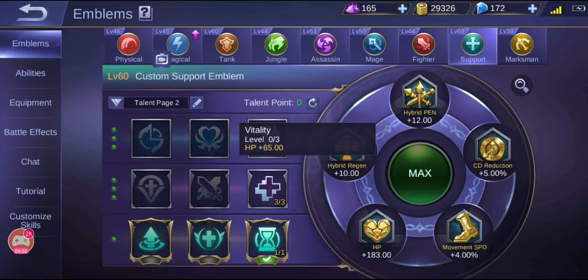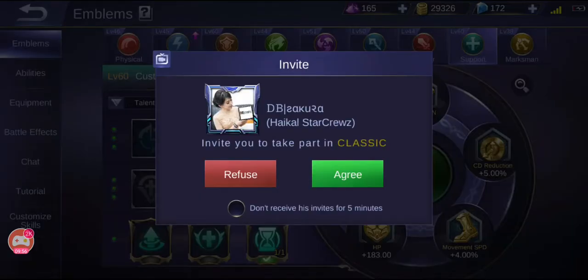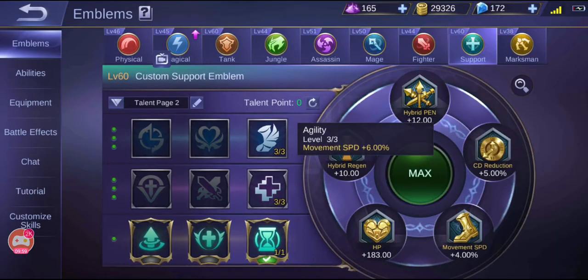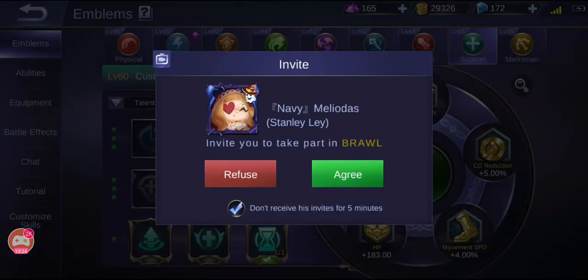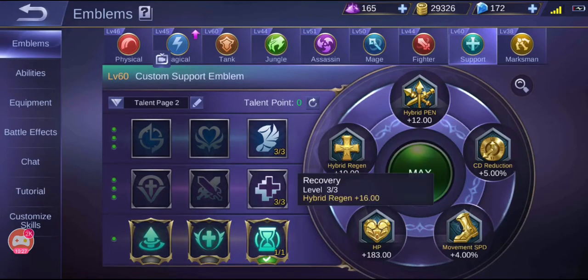My HP is already high from my items, so what I want from the second tier is movement speed. For tier two, healing effect is out since I don't have a healing spell, hybrid penetration isn't my style as a tank, so I'll go with hybrid regen to stack with my passive HP regen near the wall.